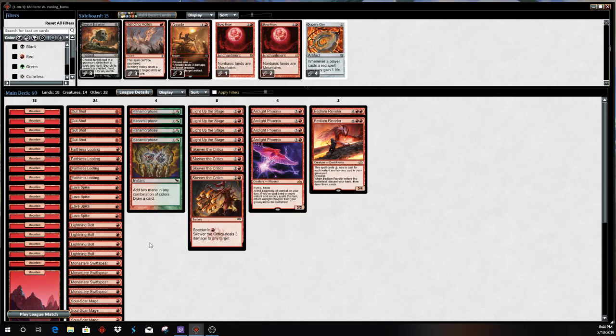Skewer of the Critics gives you another Bolt effect to bring you up to a full 12 Lightning Bolt effects, in addition to the four Gut Shots, and you're not playing garbage like Fiery Temper. Beyond that, Arclight Phoenixes give you a little bit of resiliency — obviously the ability to come back for two or three spells. Bedlam Reveler allows you to reload in the late game, so two of them is probably pretty fine.